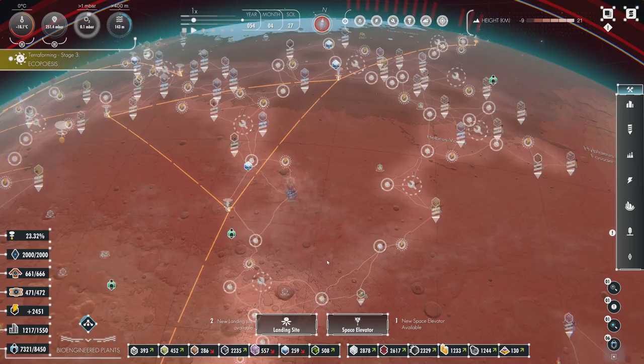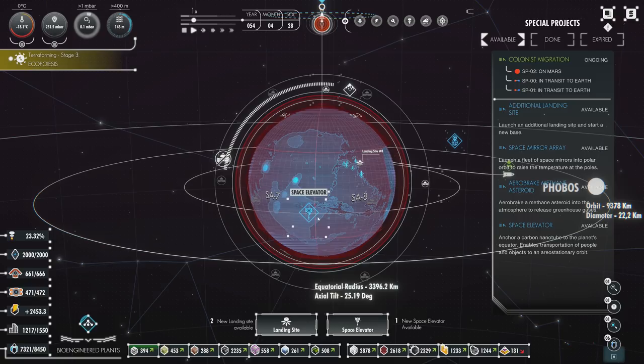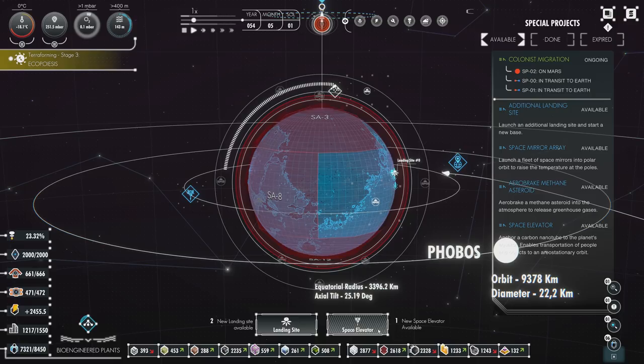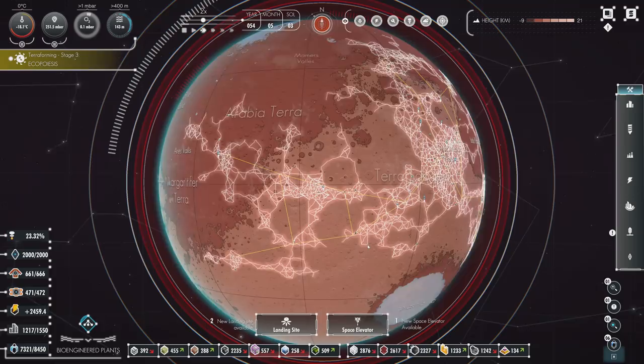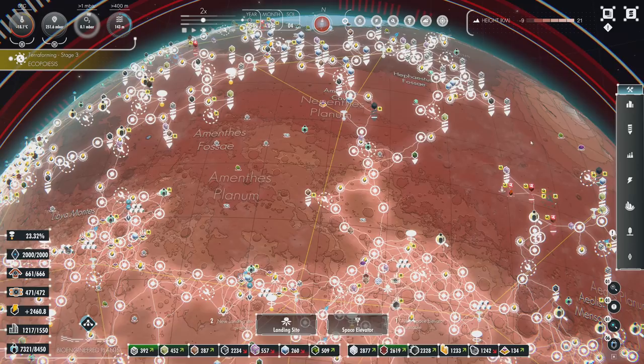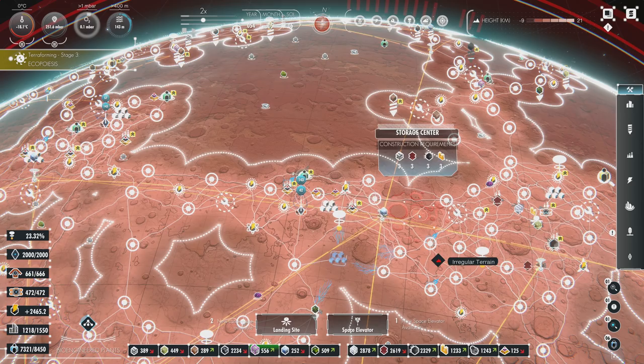So a couple of things have happened. One: space elevator. I've done all the launches necessary. It's a pretty big drain on resources, but we're not short on processed resources — we've got lots of those in storage. And we're only going to get more now, because I've been dropping storage units. Let's get another storage center. We've been sort of crowding the hyperloops with storage centers, but building a bunch of them — because when we break down all these things, the resources we get back, we're going to want to be able to store that somewhere.